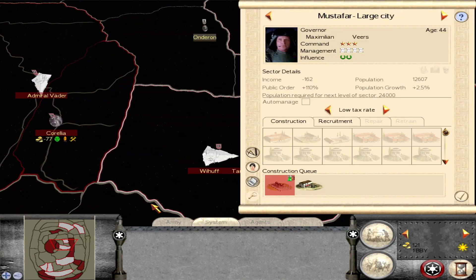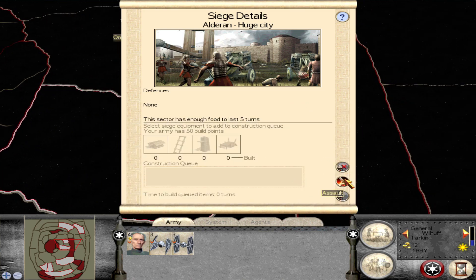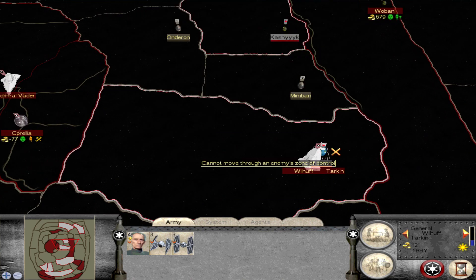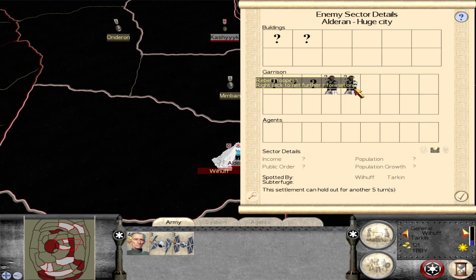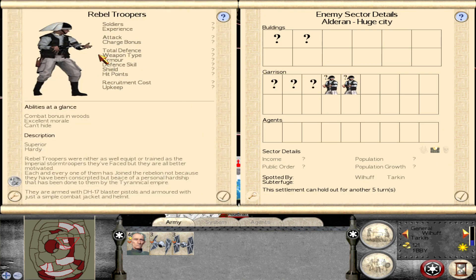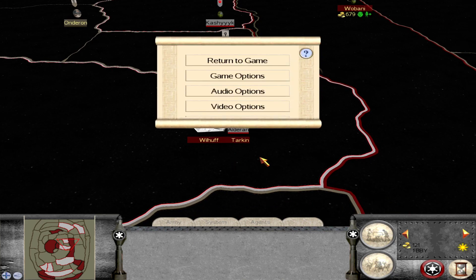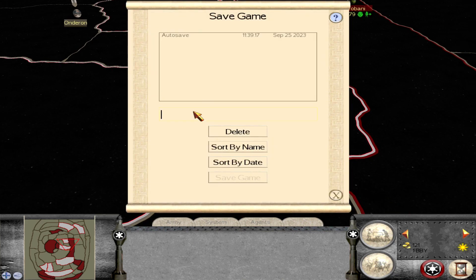Yeah, just building those roads has helped a lot. Let's see what the enemy gear looks like — seems to be mostly pretty weak, pretty trash rebel troops. I hate those helmets. Alright, let's get right in there. I'm going to save just in case it crashes — the mod can be a little unstable sometimes.